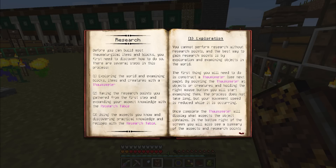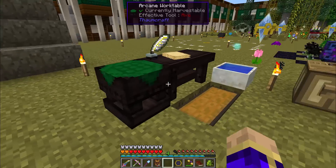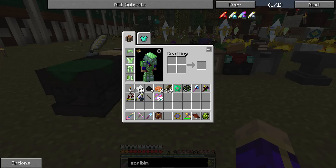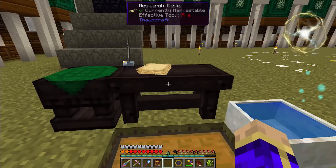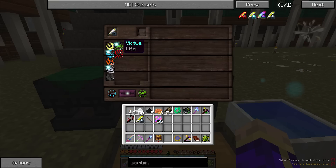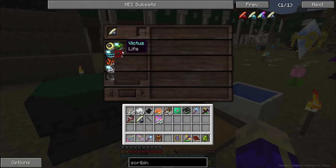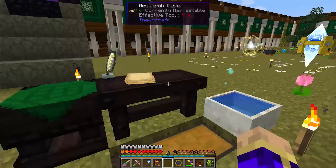We're going to start working through all of those steps. I'm going to be linking the guide I'm using for this on forum.feedthebeast.com — it is a Thaumcraft guide to a quick way to discover all aspects, updated for version 4.2. You're going to need to combine two aspects in your research table to make a third. Just click the aspects like so and then attempt to combine them. Not all combinations will bear fruit, but Aqua and Terra will — putting these two together will create Victus, the life aspect.